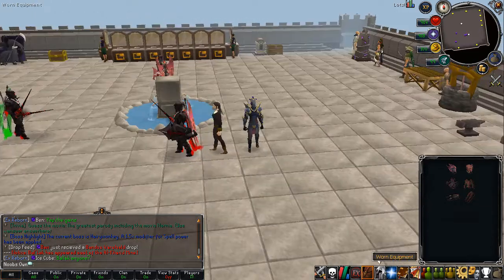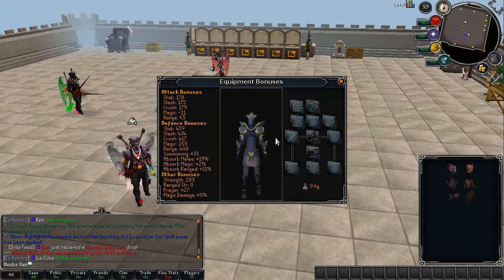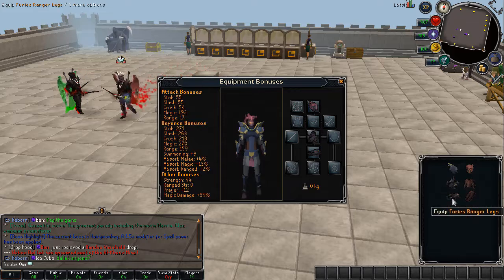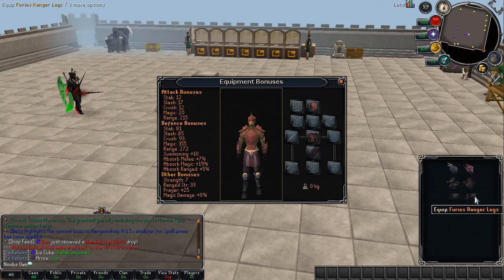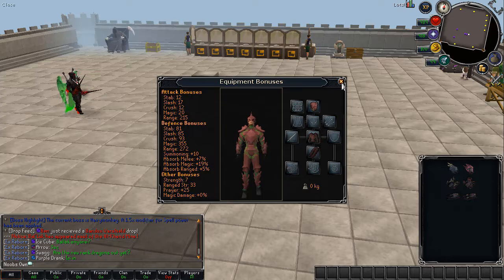As you can see right here, the bonuses on these sets are actually quite high — and this is just three pieces of armor. This is the Mage set and it still does have quite a lot of melee bonus. Then this is the Range set, as you can see right here, and then of course the Melee set as well. I think they may have given the stats to the wrong armor pieces, but I'll just mention this to them and they will fix it with the next update of course. But yeah, these stats look absolutely amazing.